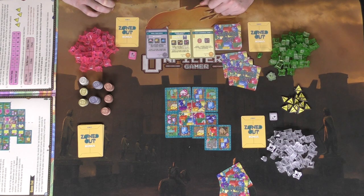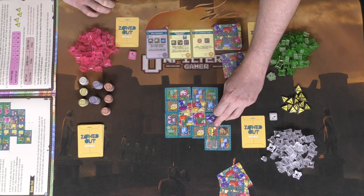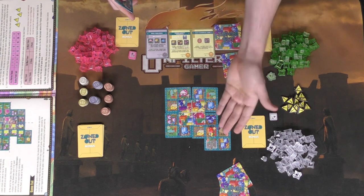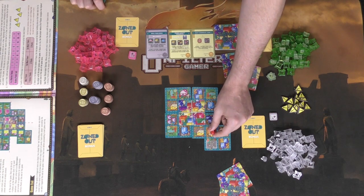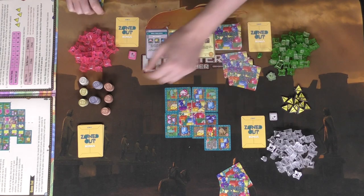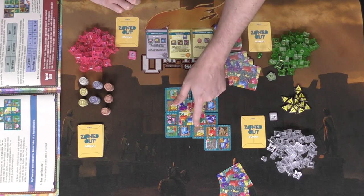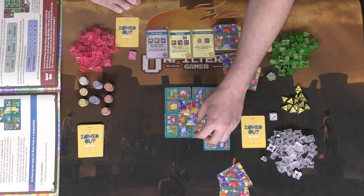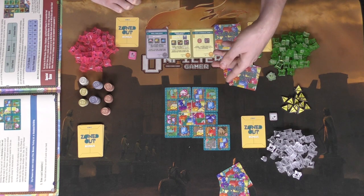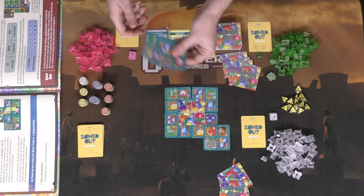After placing your card, you take your worker and place it on any of the spaces of the tile you just played. You can't place it on spaces with negative or positive numbers. Some spaces are colored with a little circle — those are wild spaces where you can place any number of buildings. After placing and moving your worker, you determine if you've finished your area, which they call developing your zone.